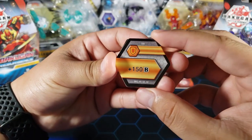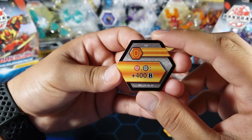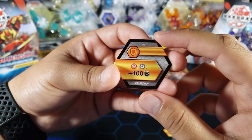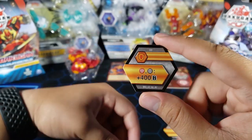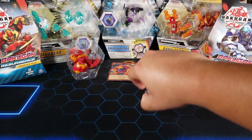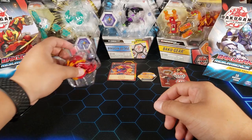Might of Syndius or Mac might be a good strategy for him. Here we have the cores — he comes with a plus 150 B-power which is pretty low. But he does have this one which is good — I think this is the highest plus B-power you can get from a shield: plus 400, which is only for Pyrus and Darkus. So 400 will boost him up to 700 B-power total, which is not great. Like I said, might as well focus on the Might of Syndius or Mac strategy.